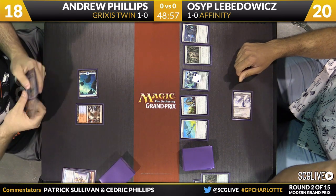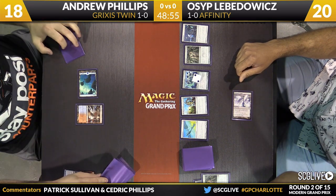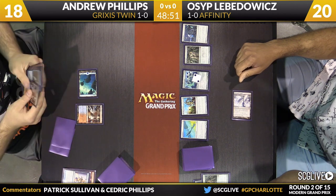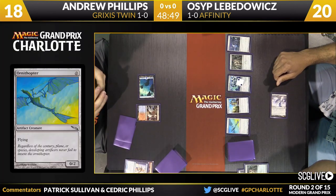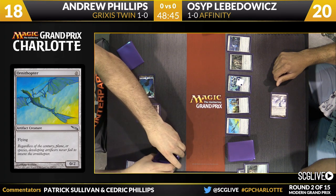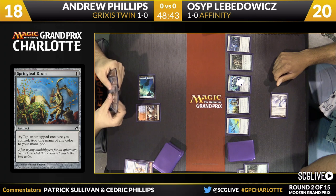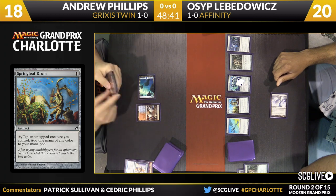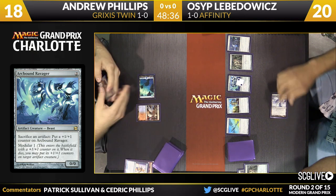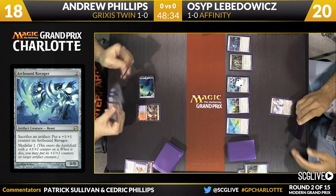Here is Serum Visions from Andrew. He'll draw a card and now he'll scry two. Snapcaster Mage was the draw. We'll take a look at those top two cards and see where they are headed. He also has a copy of Lightning Bolt in hand, but Welding Jar and Arcbound Ravager have that covered. Both cards go to the bottom for Phillips.